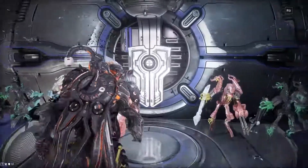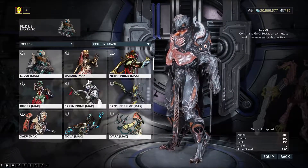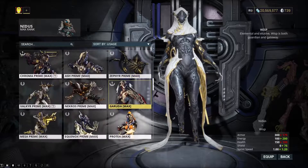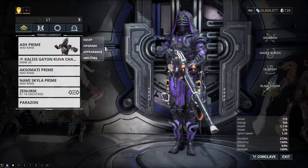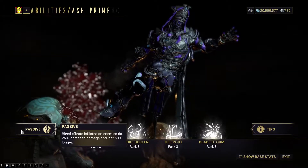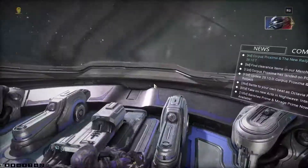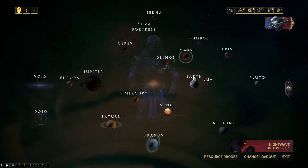I'm not going to play Nidus for the disruption. I could play Wisp and get more fire rate, but eh, not too necessary. Let's play Ash because Ash's passive is going to benefit this thing. I don't play Ash very much, so why not play Ash for the disruption?